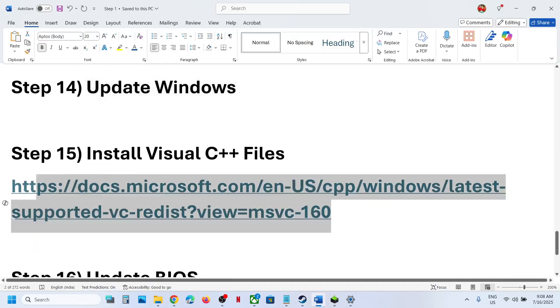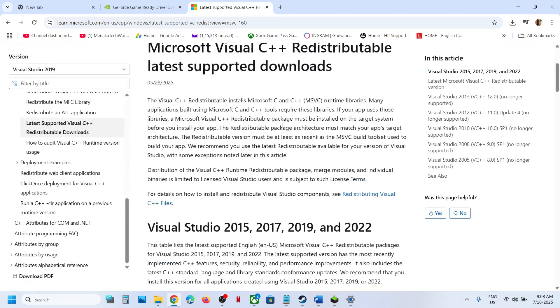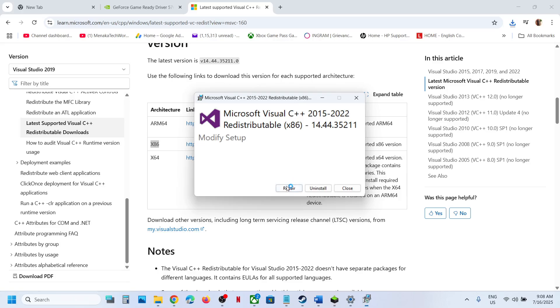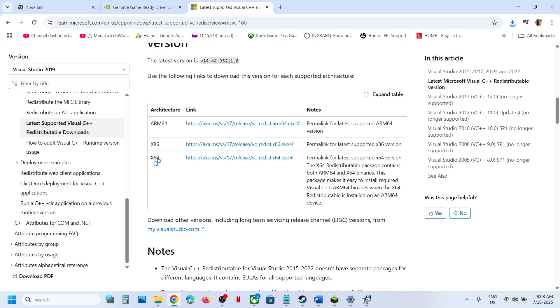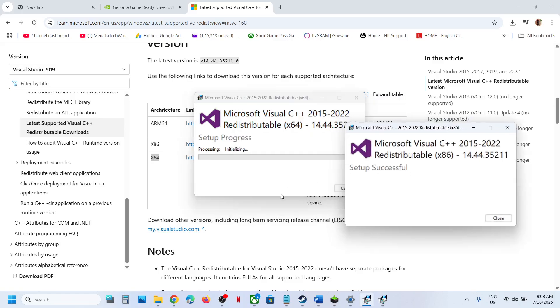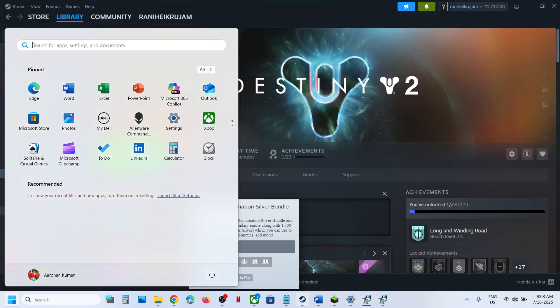The next step is to install the Visual C++ files — this is important. Copy the link provided in the video description and open it in a browser; it will take you to the Microsoft website. Download both the x86 and x64 versions. Run the x86 EXE — if you see a Repair option click Repair, if you see Install click Install, and click Yes to allow. Do the same for the x64 file. Make sure both files are installed, then restart your computer — the restart is a must — and after the restart launch the game.